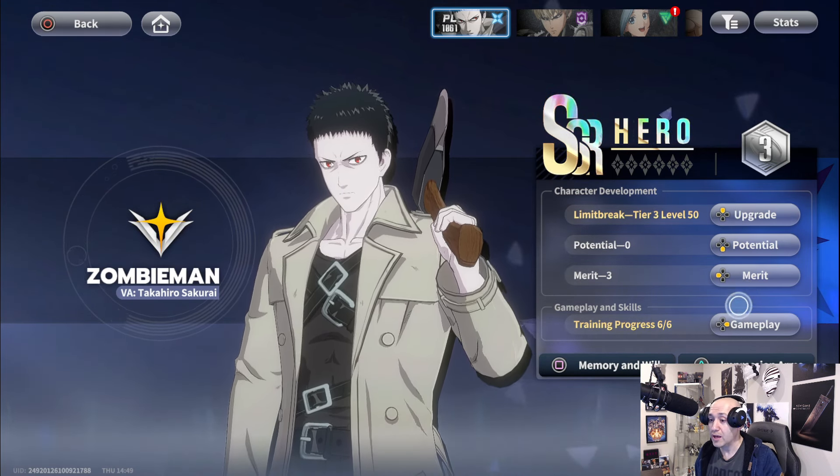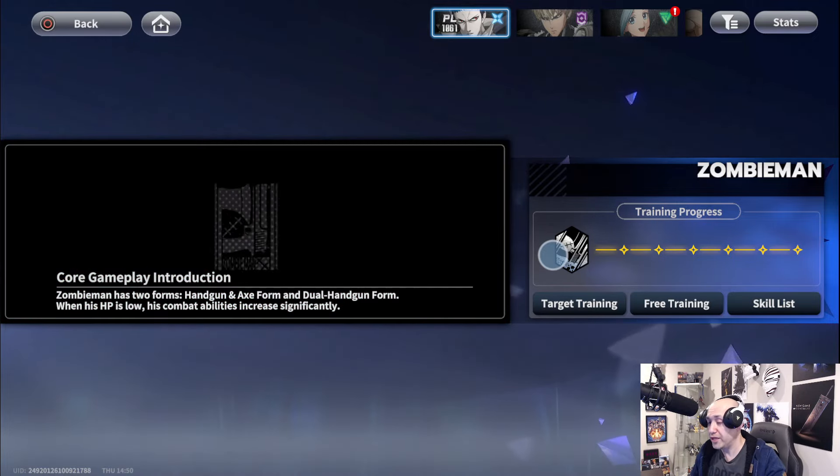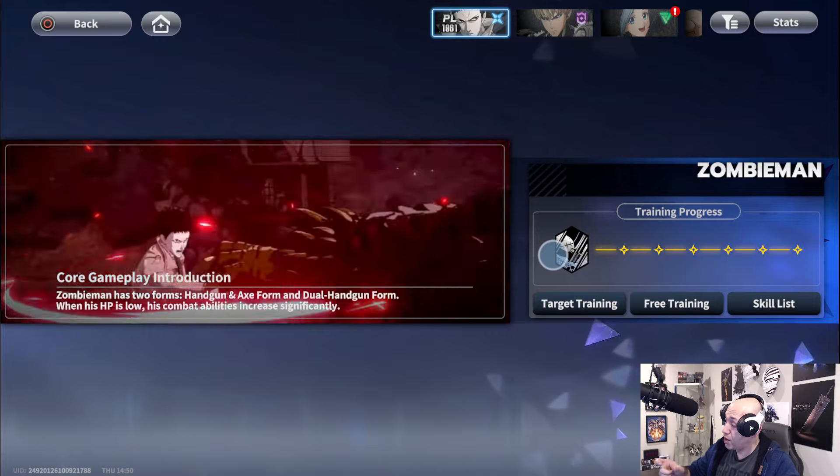I'm Tier 3, Level 50. Zombie Man has two forms: handgun mode and axe mode. In dual handgun form, when his HP is low his combat abilities increase significantly. So when his HP drops he does an insane amount of damage, and when his HP goes back up that damage drops.